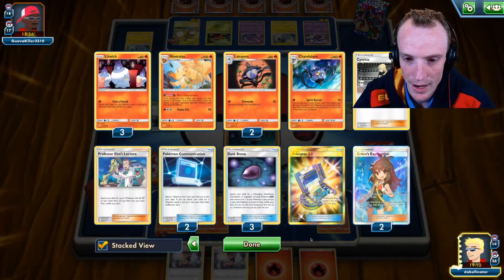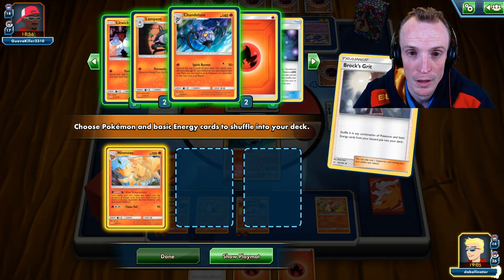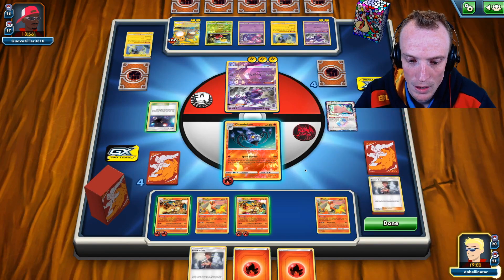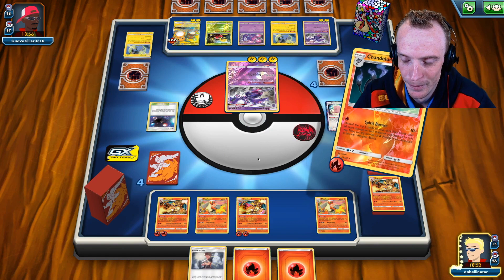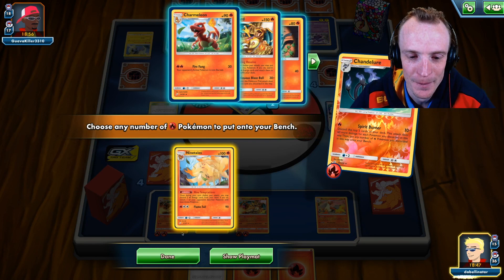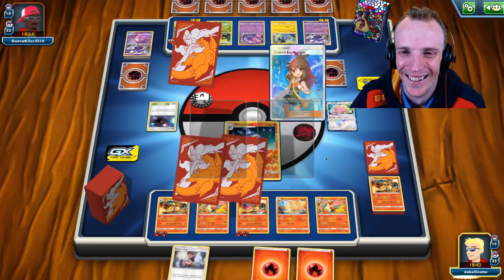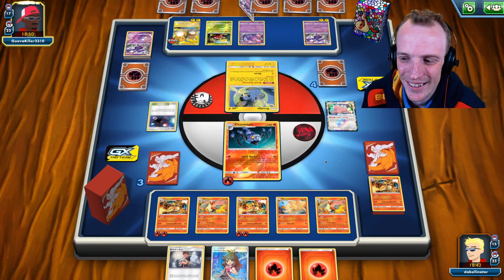Kind of want to Brock's Grit later but we need to now. Maximize the Pokemon — Chandelure, two of you, and two of you. Right here, hope that I don't discard too many energies. Smack out! Nothing but Pokemon! Guess who's back? Ninetales! Ninetales is back out to play! I love that. Ninetales says hello.